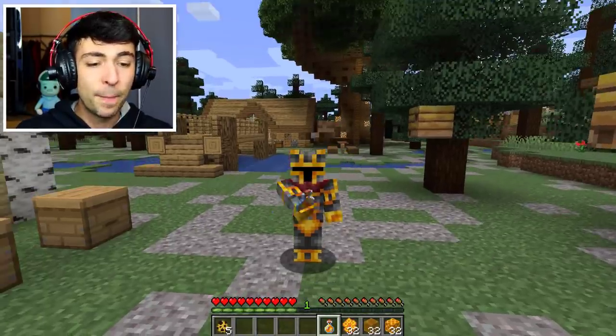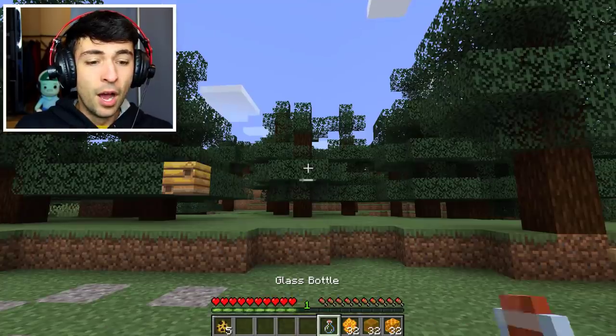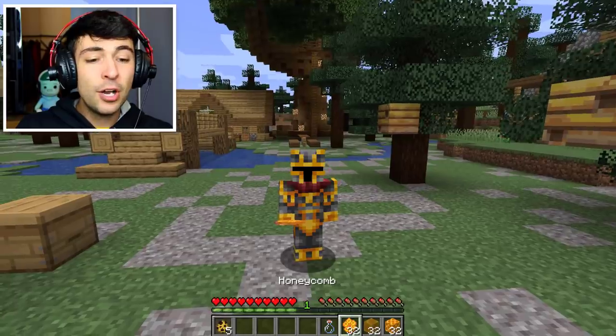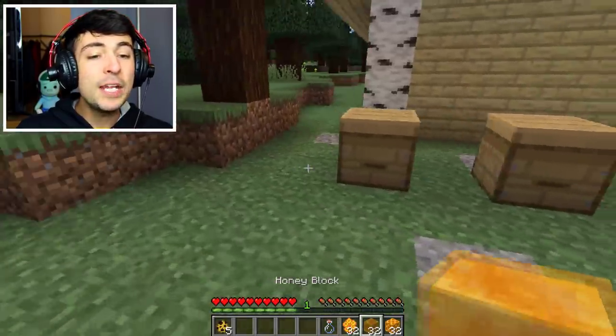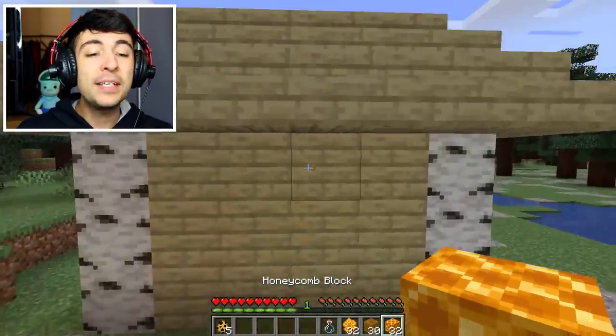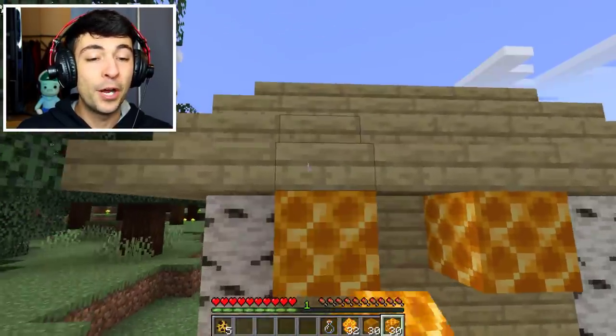I want to go ahead and find out if we can actually eat any of these. What did we get? No sugar rush — gosh, this is actually mental! And it seems that we've got loads of honey blocks. I want to go ahead and pretty much put them around everywhere — I want the bees to think of this place as their beautiful home. Perfect.